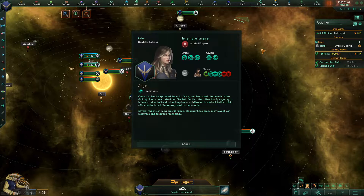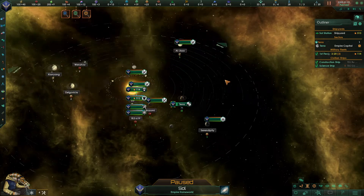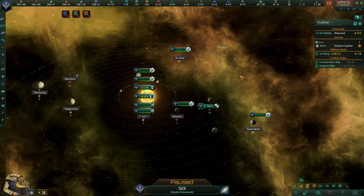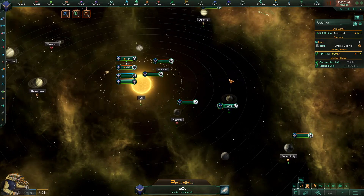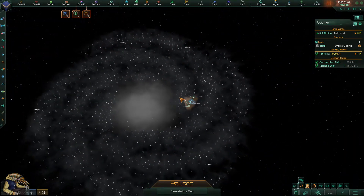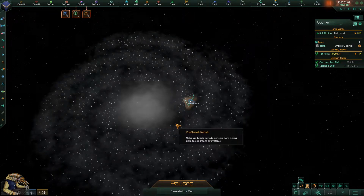Welcome back to the Terran Star Empire in Stellaris. I play with a few mods — this one I actually remade or fixed for the latest patch. We already read our origin in part zero, so if you didn't see it, just watch that part. Now let's see how our ruler intends to bring us into this new universe — it's actually a known universe, just different. The BattleTech universe doesn't have spiral arms but we don't care about that.